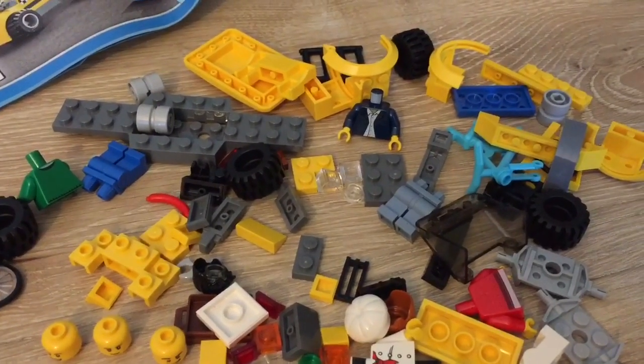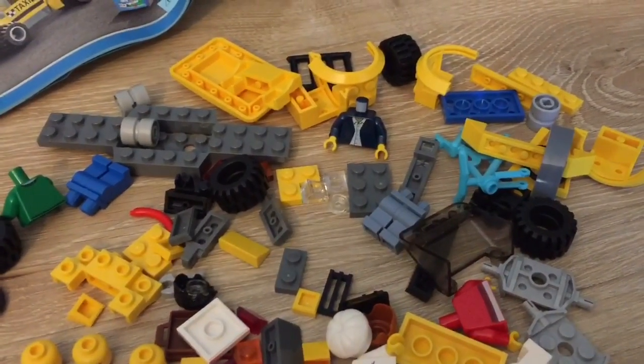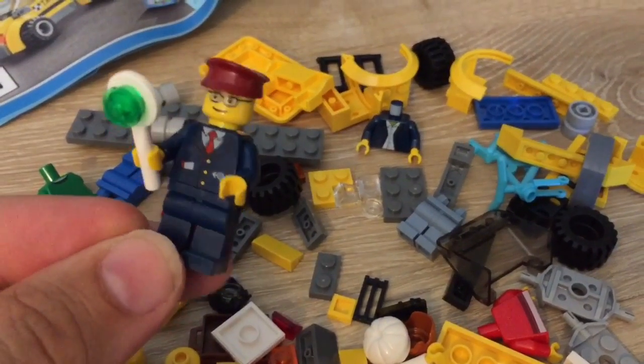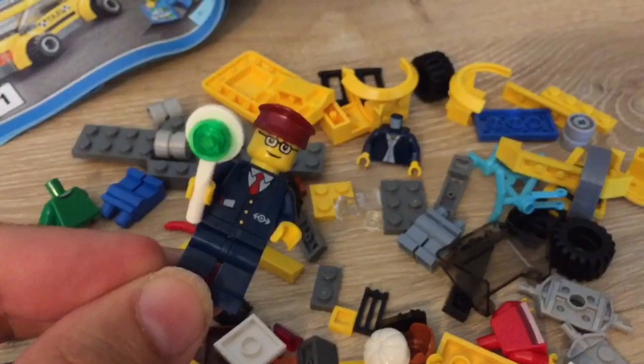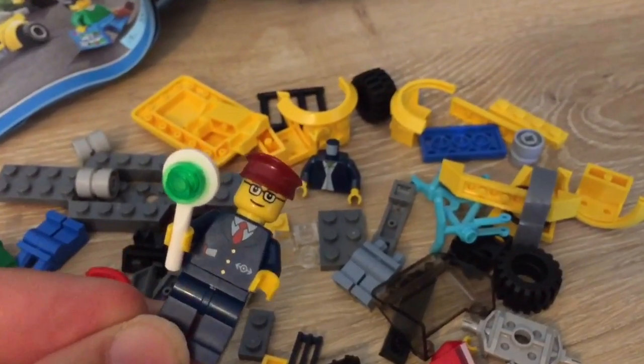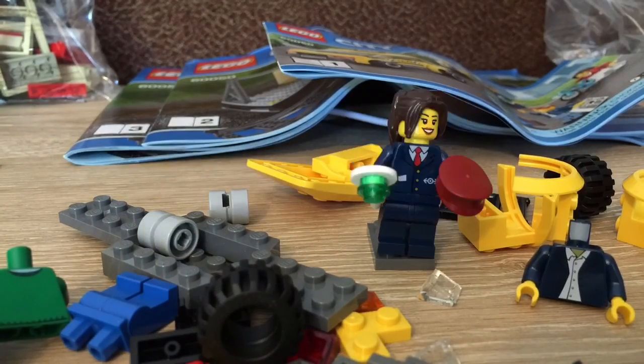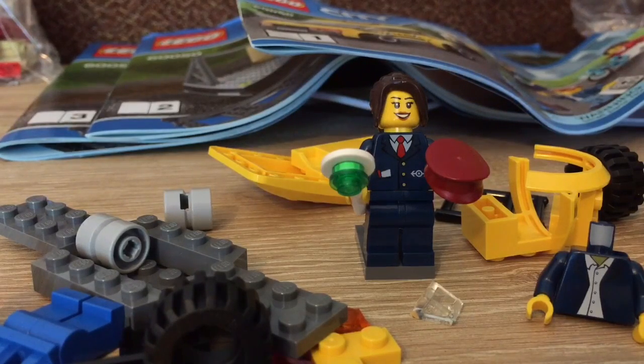You also get five minifigs with some interesting prints, including an additional train attendant. I played around with the face a little bit — he's got glasses, where the original one over here does not. We can even change it further. I like the idea of having a female train attendant to complement her male counterpart, and so that's what I'm going to do this time around.